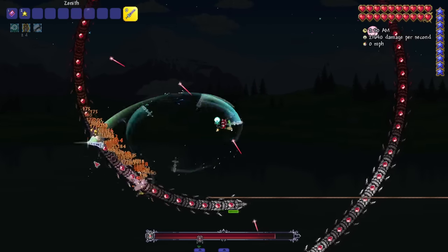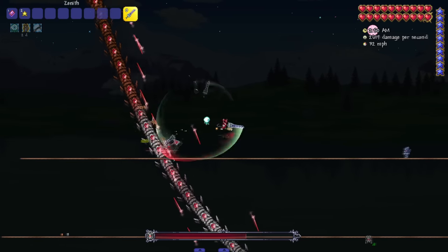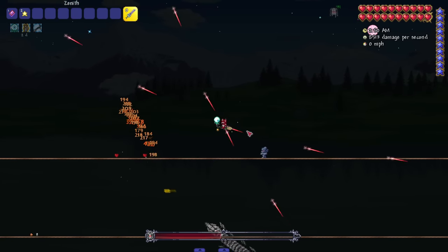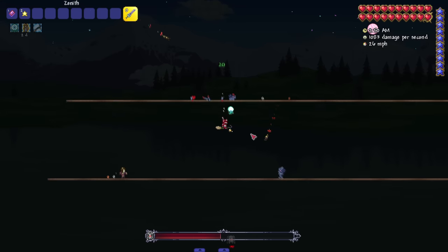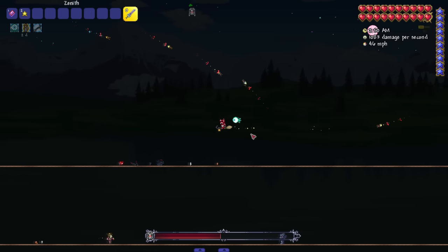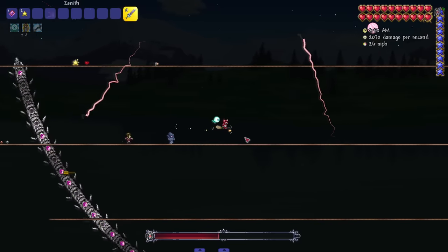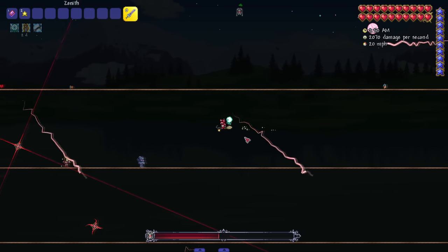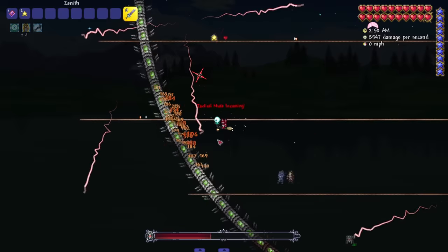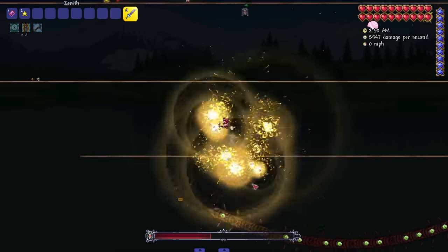Let's do some damage with the Zenith because I don't want to instantly kill him. I'm trying to decide what my favorite form is — either the one where he's dropping bombs or the electric one. That electric one looks really cool. My least favorite might be the drill one since he's off-screen half the time. Let's do more damage and see if the attacks get crazier.